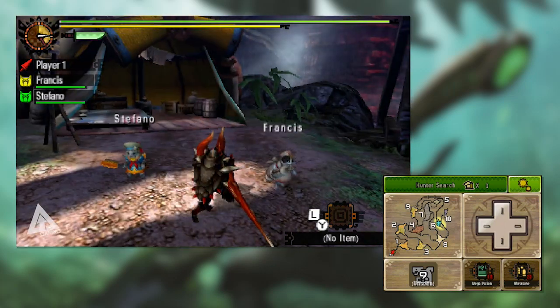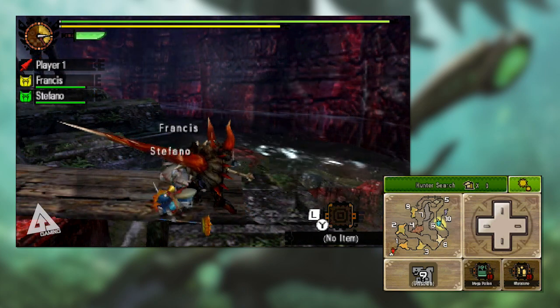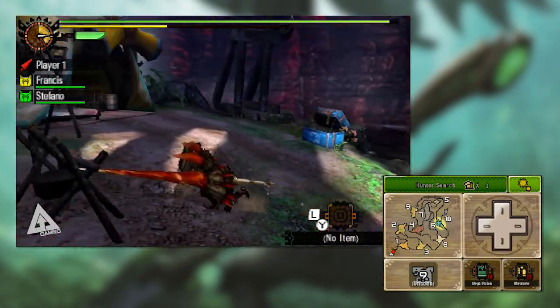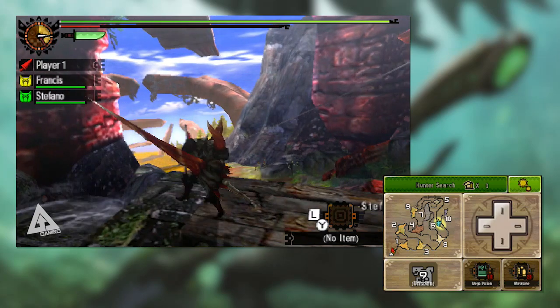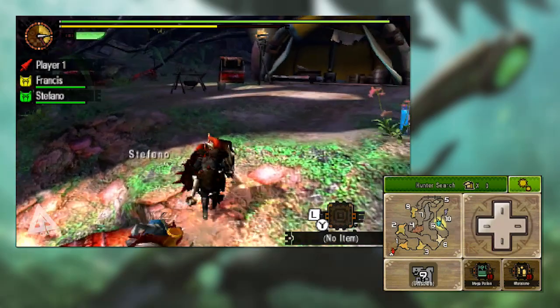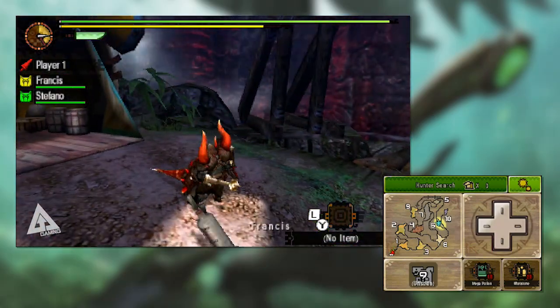Whilst guarding, if you press X while standing still you'll do a poke. If you press R, X and A together you'll begin a charge — you can adjust the direction slightly with your circle pad. Whilst charging you'll either run out of stamina, hit a wall or a hard part of a monster, or stop it yourself. Press X during a charge to do a lunge or thrust, or press B to come to a halt.